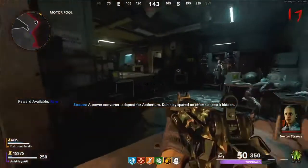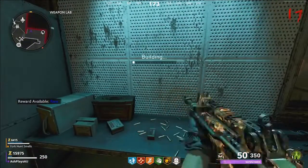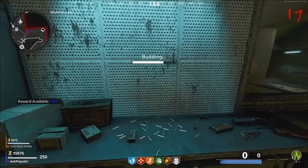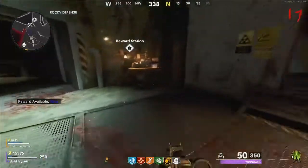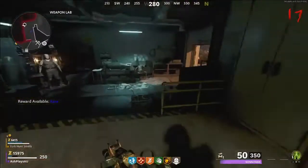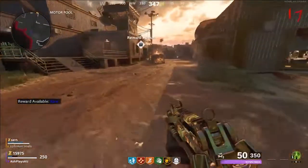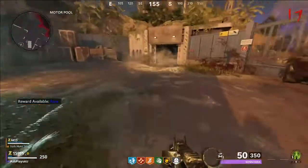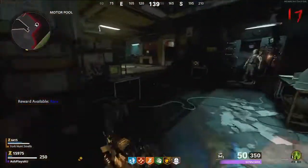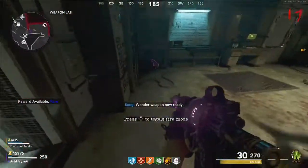Once you've collected all of these parts, you can go back into the weapons lab, onto the bench that was in front of the blueprint from the first step, and you can build the Ray K-84 on that bench. I've just built it in our video here — I'm waiting on my friend to come over so he can collect the pack-a-punched rifle I have. Once he gets over here, you run back over to your bench and you can pick up the Ray K-84 off there, and you've got yourself a free wonder weapon.